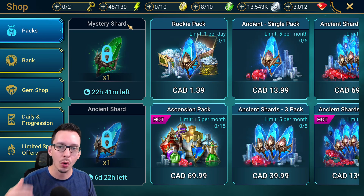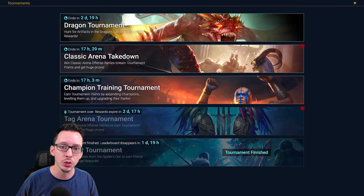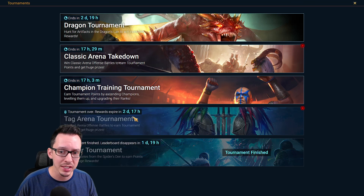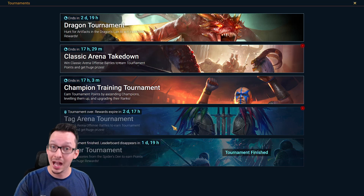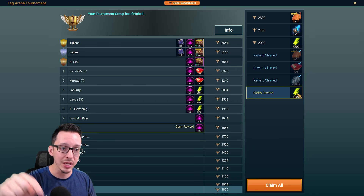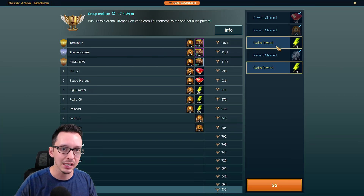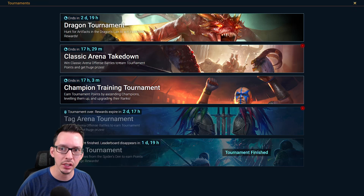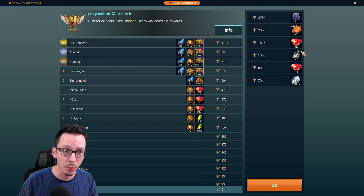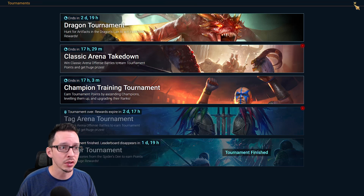Any ongoing events or tournaments you're working on — don't grab those rewards yet. For example, the tag arena tournament has two days and 17 hours left, so three days before I have to grab it. If I don't, it goes to my inbox for six more days, meaning it will count toward the Rorick fusion. So I'm not going to touch that. Classic arena takedown — same thing, leaving that energy in there. Dragon tournament has more gems in it — you might want to push to get at least the gems, maybe even the chicken.